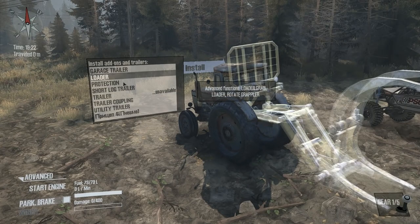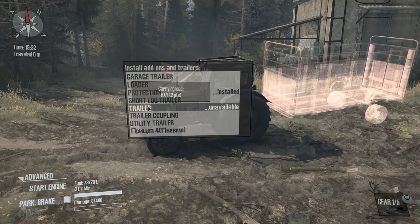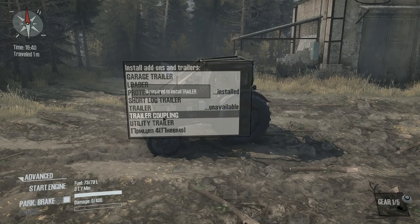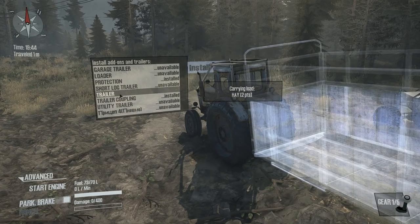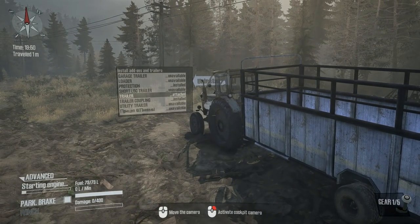We might try that in a minute. There's a loader on it — I see, it's the loader that goes on the K3700 I think. Protection — that's always good. Short log trailer, ordinary tray carrying. Oh you're going to need a trailer coupling for that one — different coupling. Carries hay, two points. Trailer coupling is required to install trailer. We can just have the utility trailer. I want to do this trailer coupling. It's a different type of trailer. Let's install it. Where do you get the hay from? I don't really know, but I'm liking this idea.